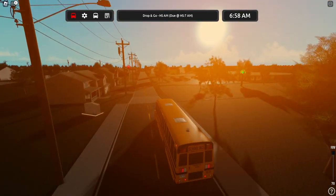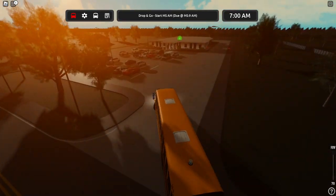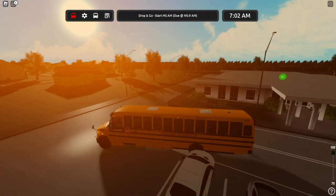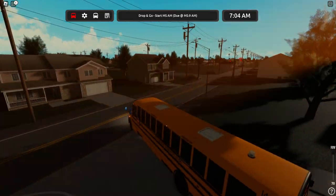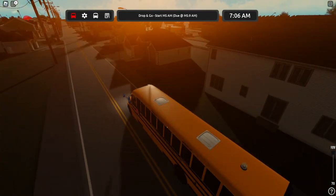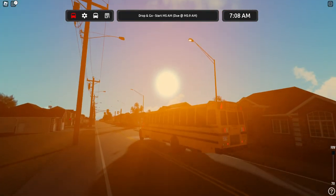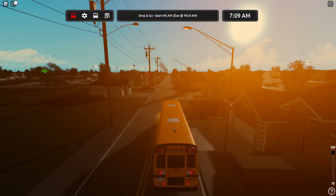Here's the elementary school. We got a little bit of terrain here. Let's pull in — I just kind of want to see what it looks like. So you would either stop here or go around the back. There's the handicapped spots, very cool. Got some stoplights. We'll go ahead and make our first stop here.